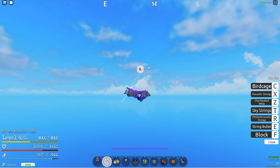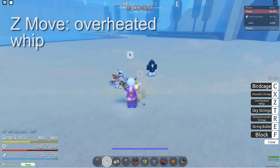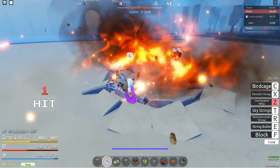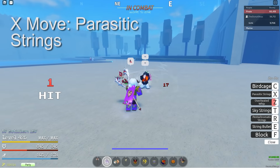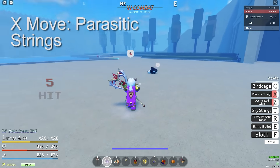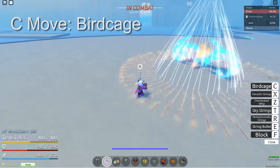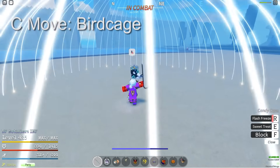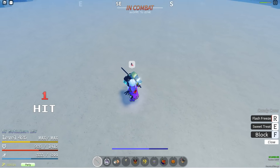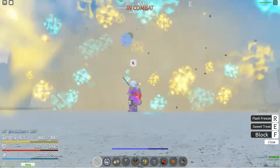Sky Strings is a really fast way to get around. Then we got the Z move, the Overheated Whip — probably one of my favorite moves in the kit, it is a block break. We got the X move where you shoot a string at them and stun your enemy. And of course we got the Birdcage — you cannot escape the Birdcage. Once it's released you're put in an animation, and there's nothing you can do about it.